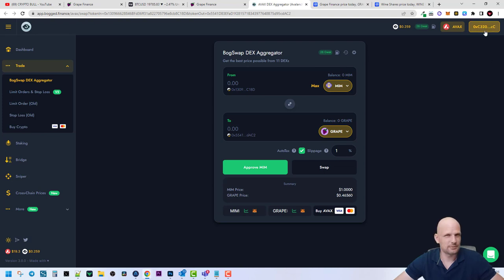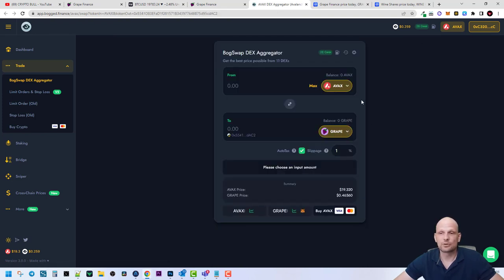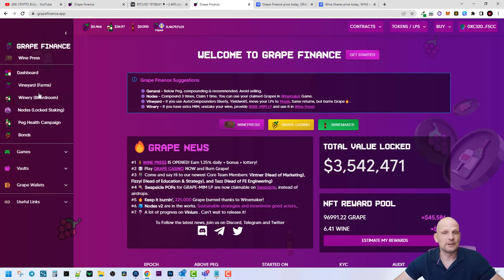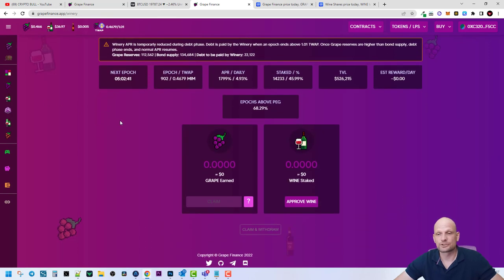Using Avalanche, if you have AVAX tokens in your wallet, you can buy the GRAPE or WINE token on Bag.at Finance. That is how you can get these tokens if you are interested in staking. Then we have the Vineyard and the Boardroom, where you can also stake and make profits.